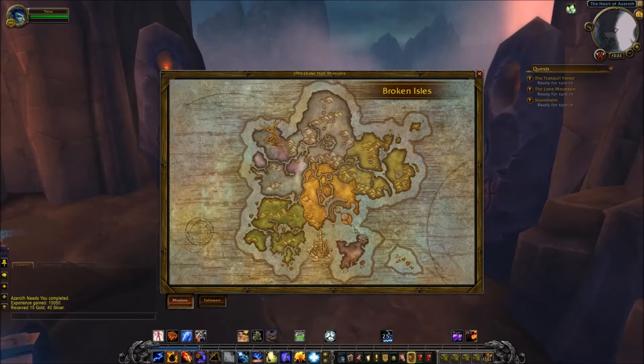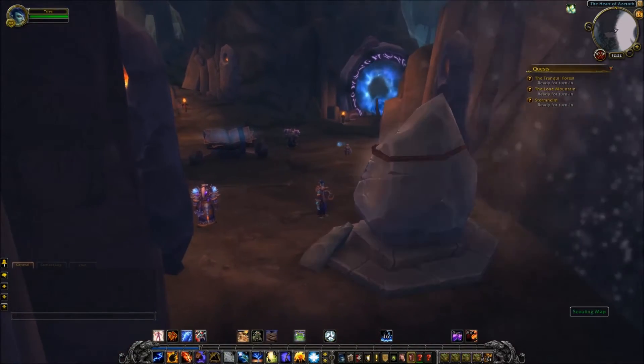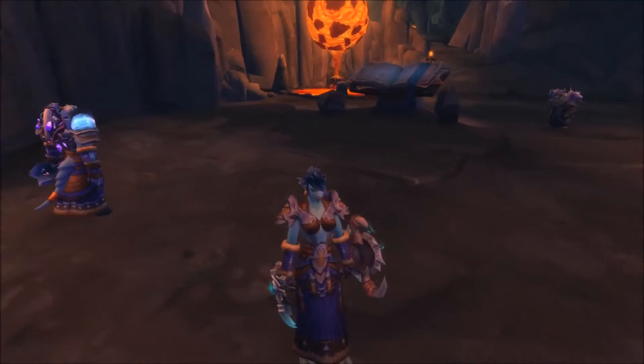This is your scouting map where you get relevant quests to do. I have already picked up three that you can see over here. Let's turn the UI off so this looks prettier.